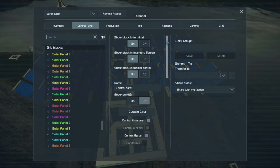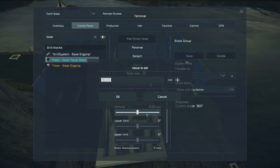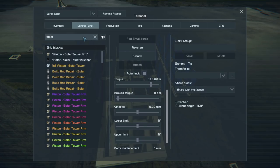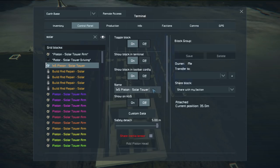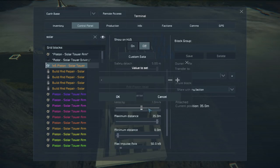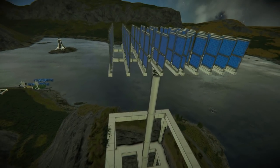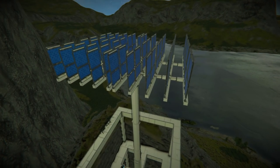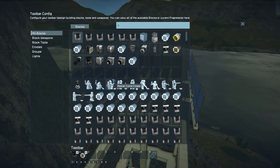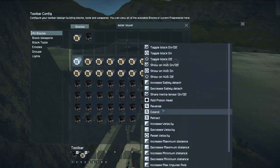Then we go to the base of it — 'solar tower base' — and just bring the whole thing inside. I'll put that on my bar here at nine. 'Solar tower' — this big boy here — reverse, and it's just gonna retract inside.